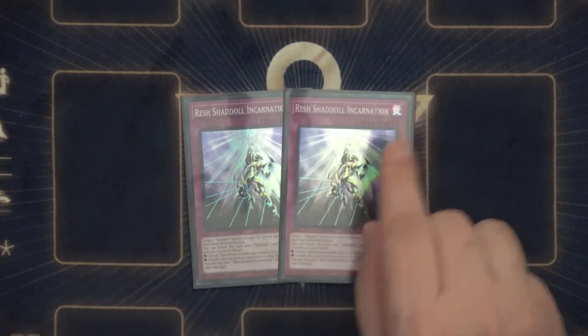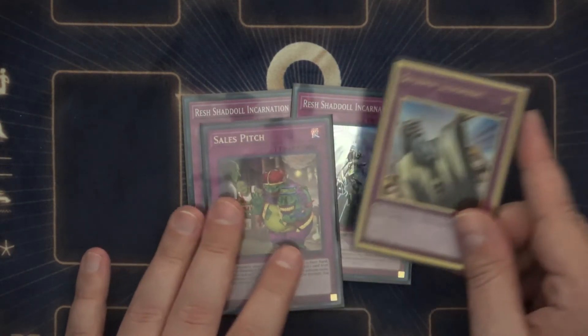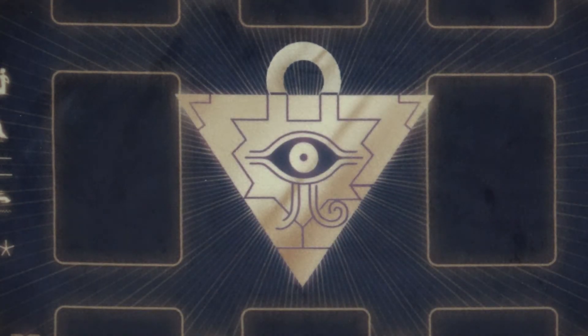And then our traps: we've got Reckless Greed Incarnation — two of those — the Sales Pitch that we opened out of our packs, and then Solemn Judgment. That is our main deck. Let's jump into the Extra Deck. I'm not going to show you the side deck this week — it doesn't change ever, it's just whatever was left over from the Structure Decks.